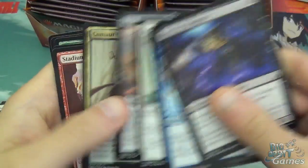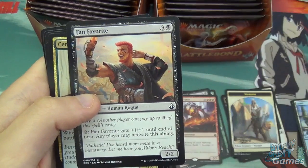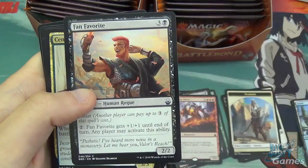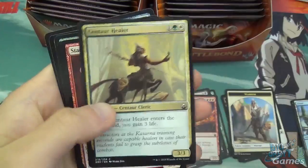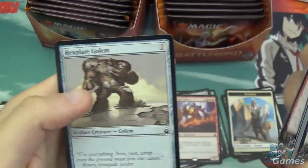Also, if someone attacks you and they're about to win the game and you're tapped out, someone else within your game can pay it — it doesn't have to be your teammate, it can be any player. Sentile Healer, Stadium Vendors, Nimbus of the Isle, Elvish Visionary, Lightning Talon, Hexplained Golem.